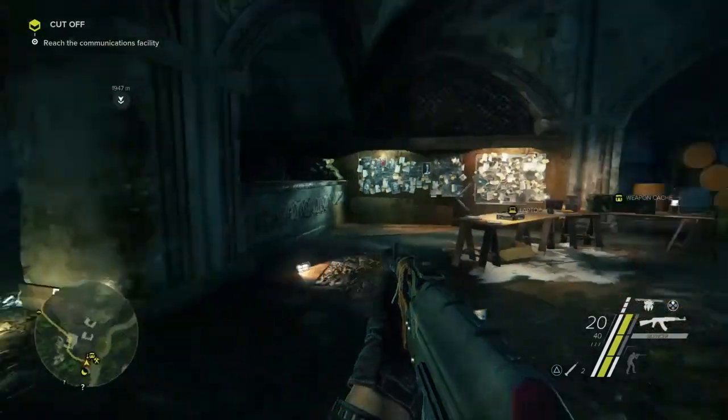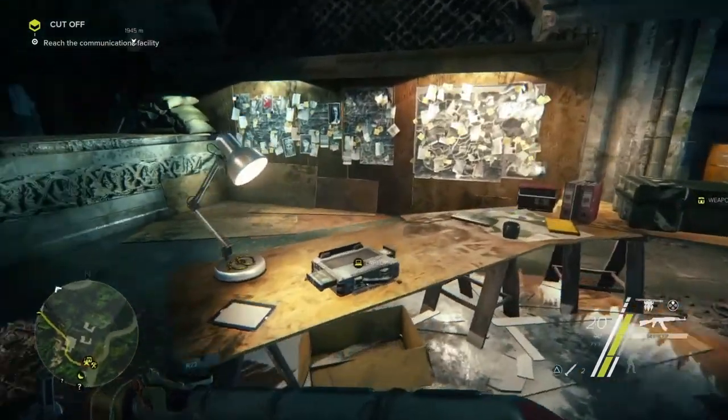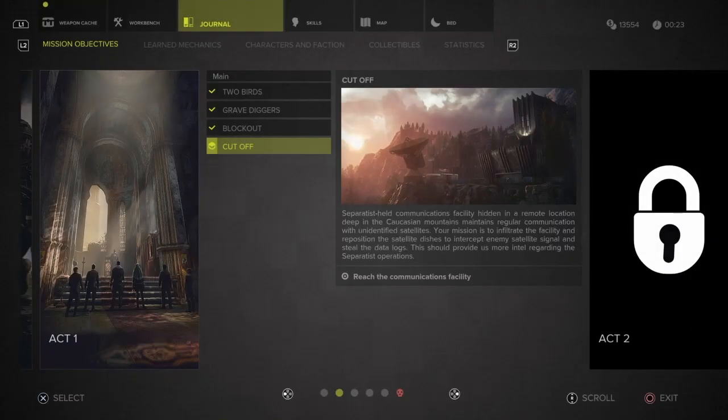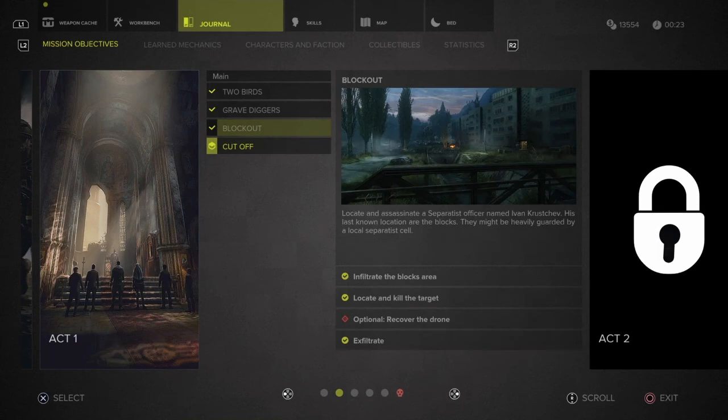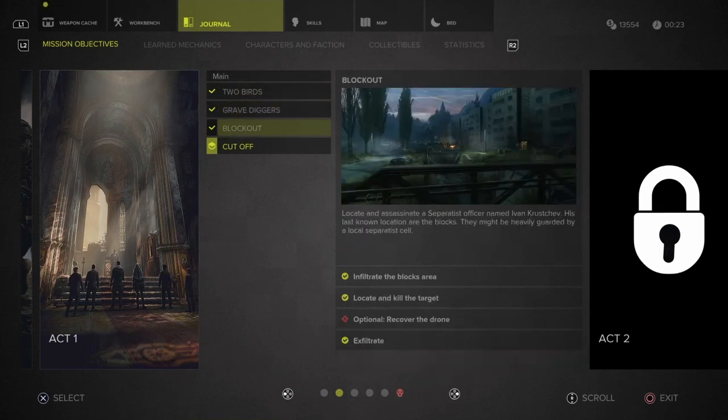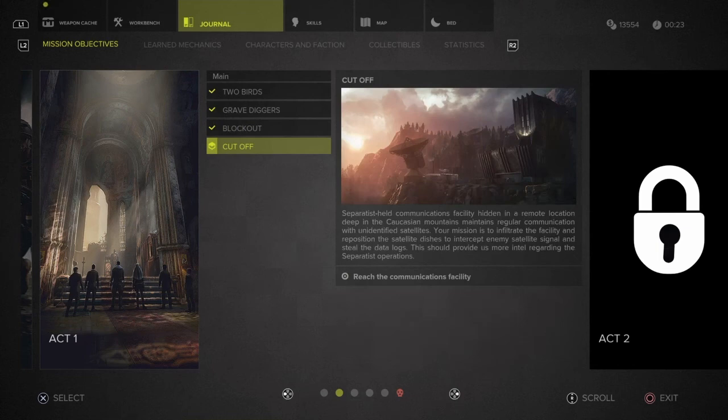If you want to choose a mission, you're going to come to the laptop and press square. You're going to see the missions that are in front of you. Right now I've done two birds — I've done Grave Diggers and I've done Block Out. My next mission that I'm going to head off to do is called Cut Off. If I click X, I'm going to head off to that mission.